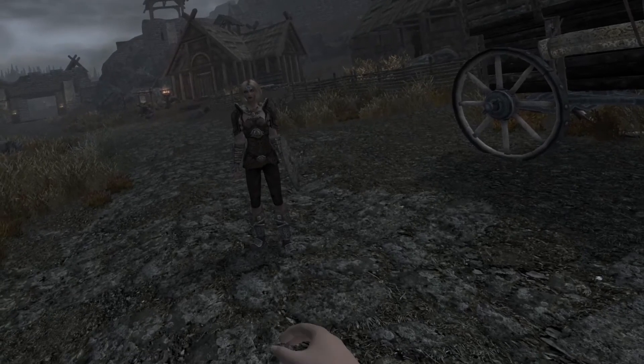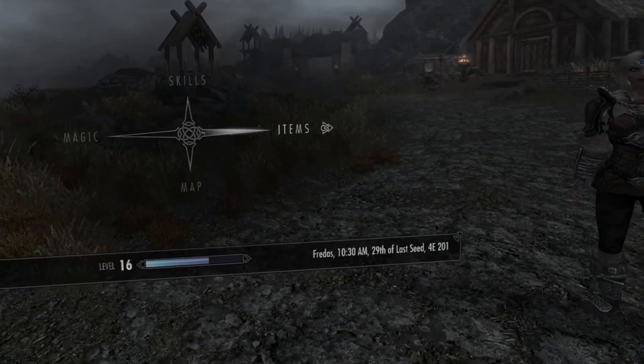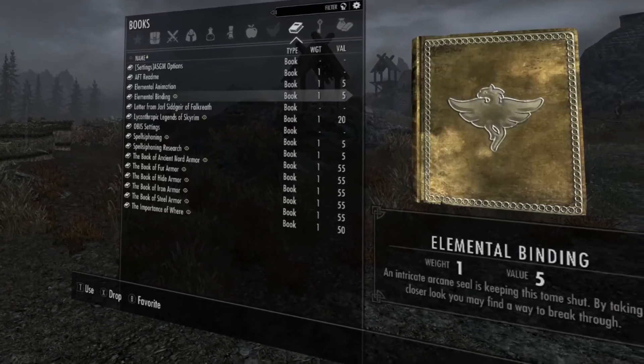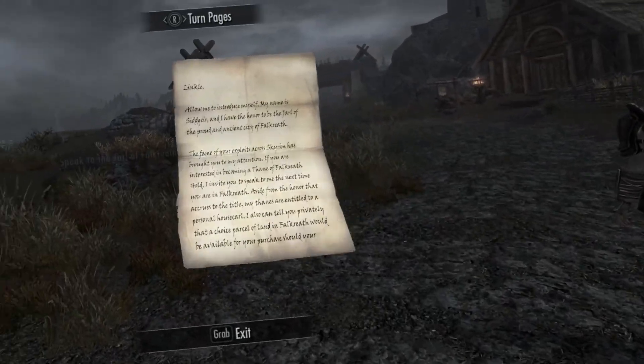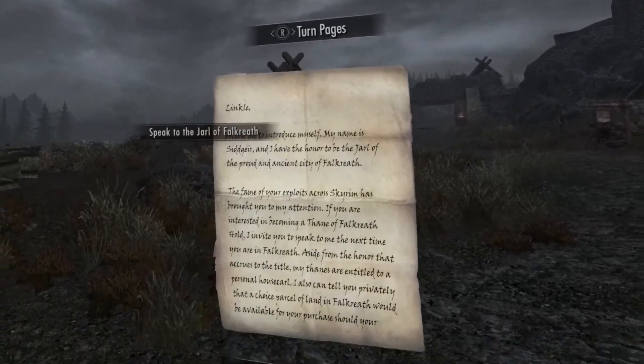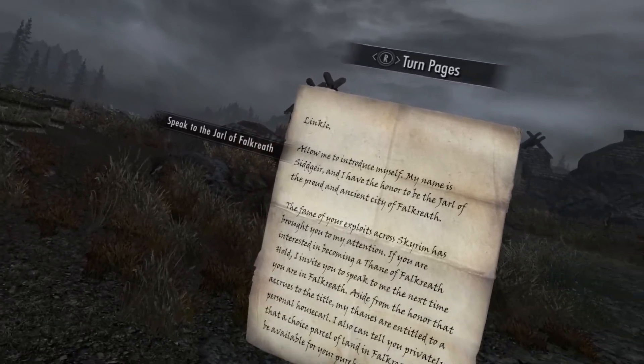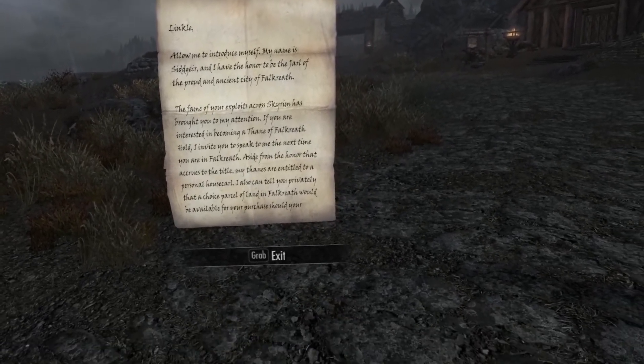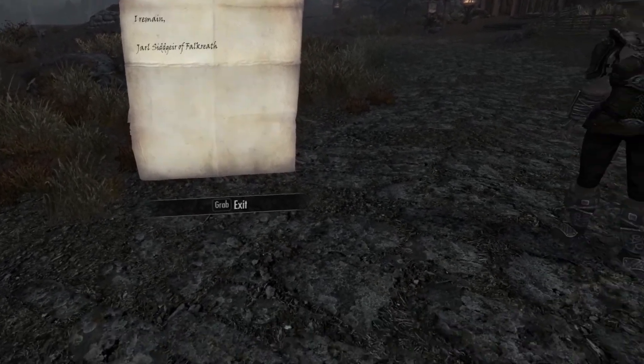Anyways, I think it's time for us to move on up in the world. We got a letter from a Jarl - let's see what that's about. Oh nice, we can be a Thane, but more importantly we can get property - that's always important to have.